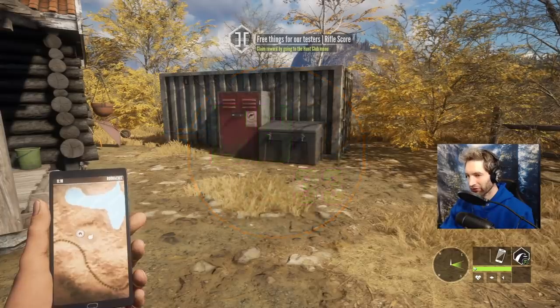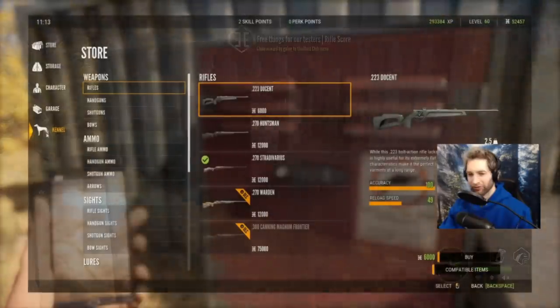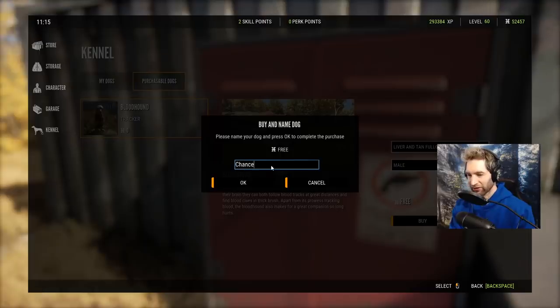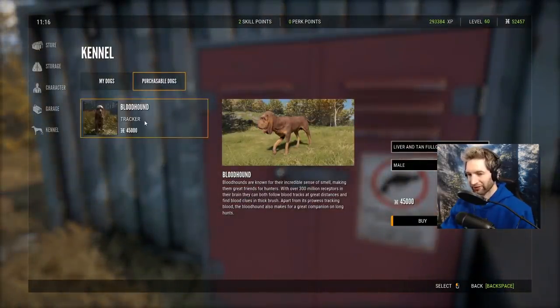Apparently we're chosen to be a tester for the dogs today. We go over to the kennel for our first bloodhound purchase — we'll choose a liver tan full coat male. The first one is free, the second is going to be around $40,000 or so. We're going to name our dog Chance, because when I was growing up we used to hunt coyotes a lot and even bear, and one of my dad's dogs was Chance — a really smart and tough dog.